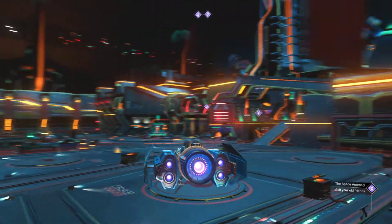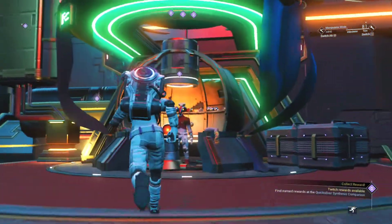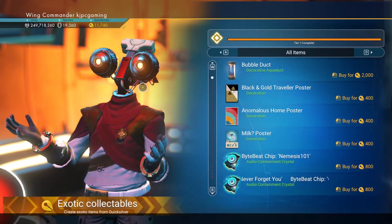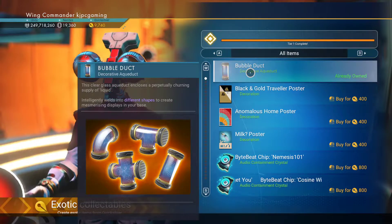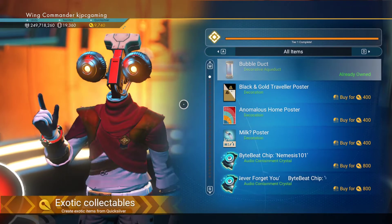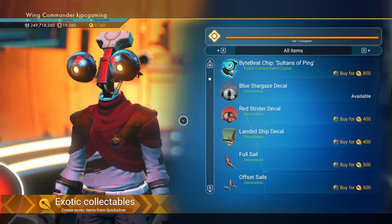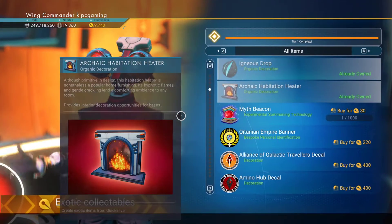There it is — the complete bar! I think possibly it's because we're about to get an update of some kind. Oh, a black and gold traveler poster — that kind of looks cool. Bubble Ducks: the clear glass aqueduct encloses a perpetually churning supply of liquid. The only issue with these bubbles so far is that they don't necessarily go in the same direction. Oh, I didn't get that yet — look at all the things I forgot to get!